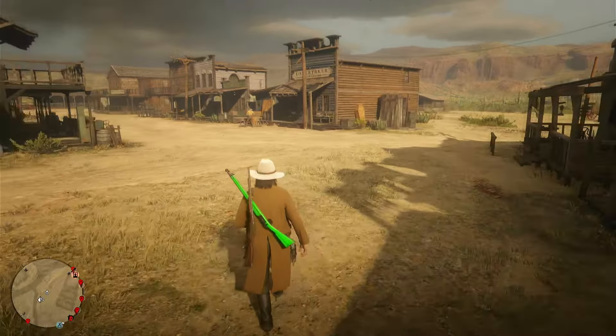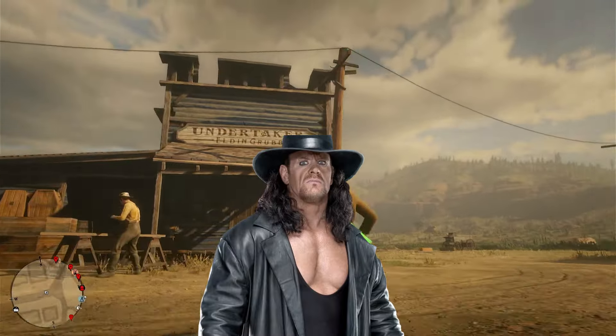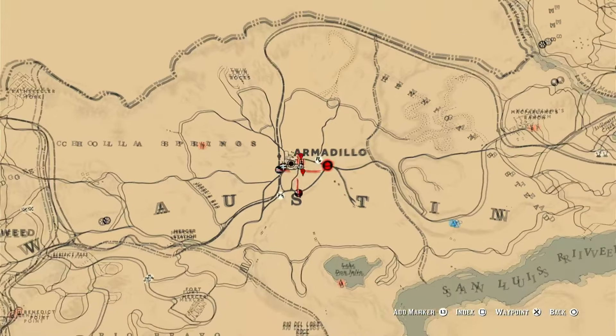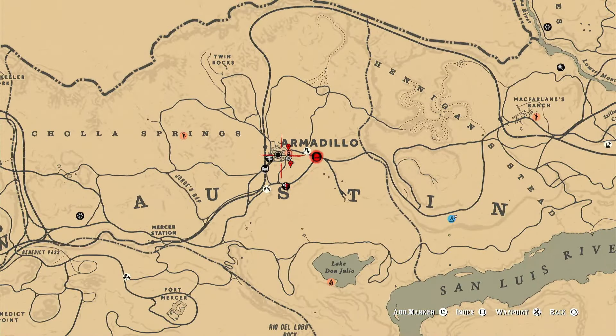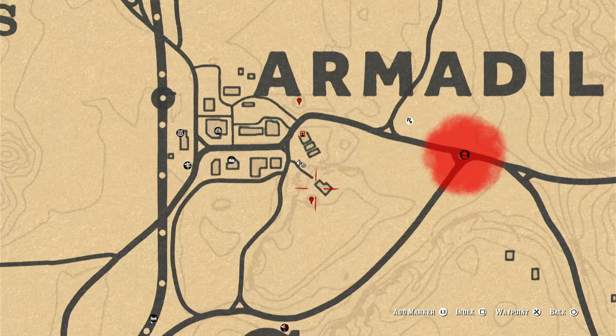Hey guys, coming at you with a solo money and XP glitch in Red Dead Online on your Friday. The spot today is Armadillo — all you want to do is fast travel here. There are going to be two diggables that we're going to grab alongside the other items as well. This is the best spot I could find, and the only unfortunate thing is you do have to find a new session twice.